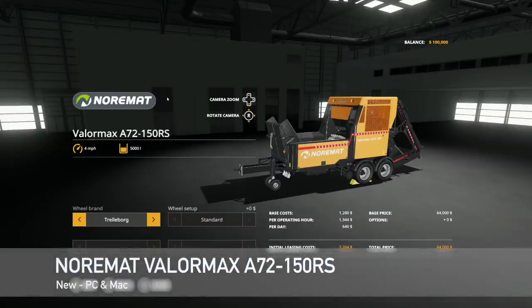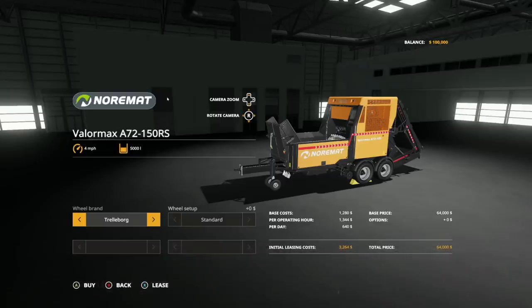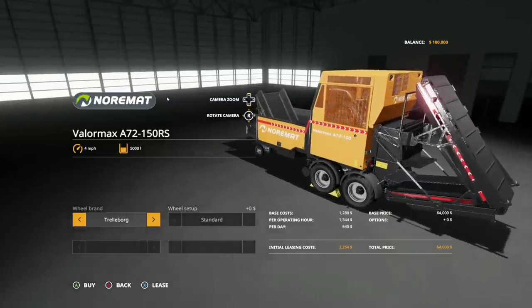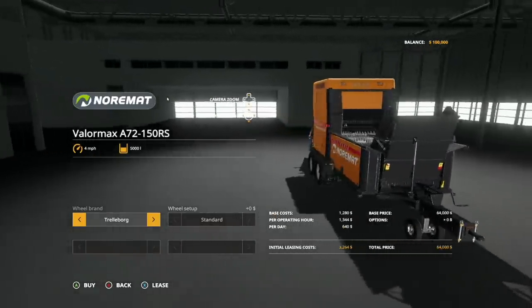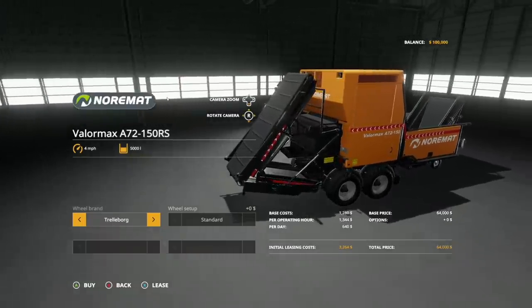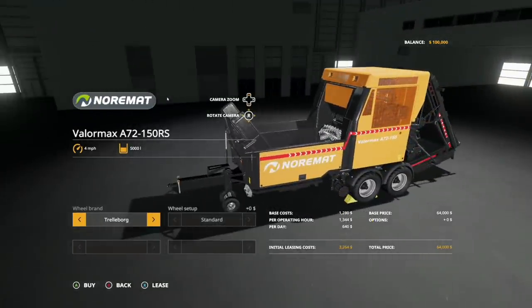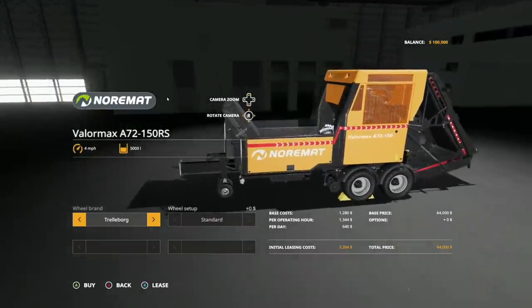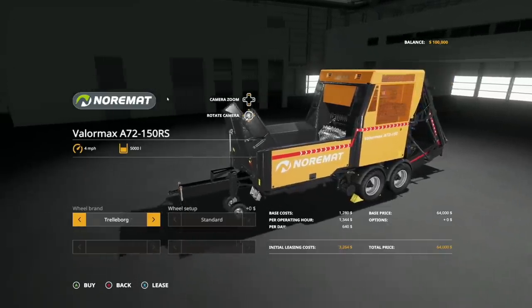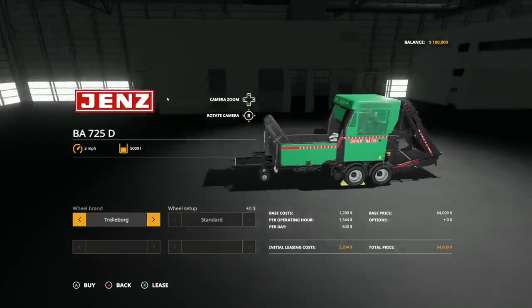Our last new mod for PC and Mac players today is the Normand Valor Max A72-150RS — a wood crusher ideal for crushing wood and producing wood chips. It kind of looks like the one in-game. Price is around $64,000. Max speed is 7 kilometers per hour, about 4 miles per hour. Power is at 530 horsepower. Wheel configurations include trailer board, Lizard, Michelin, and back to trailer board.